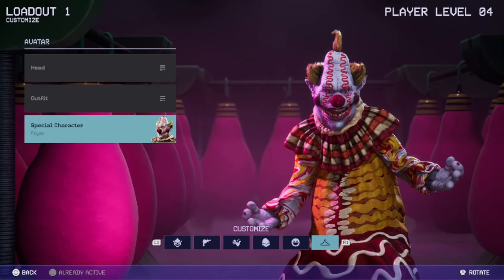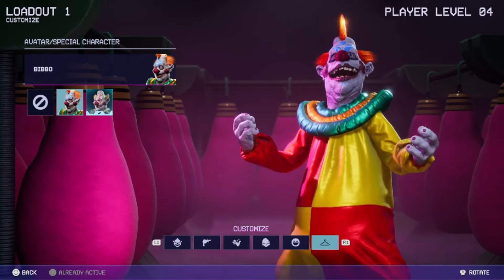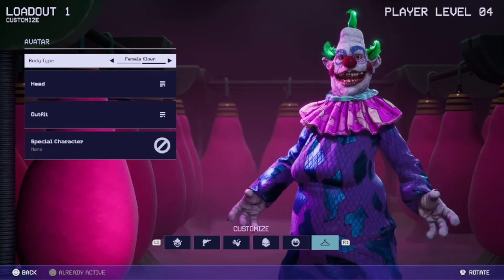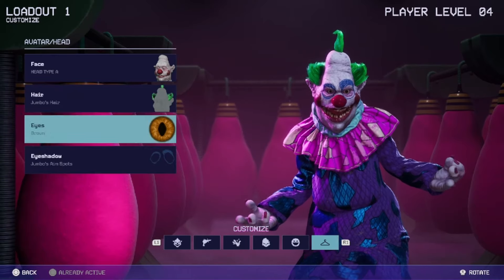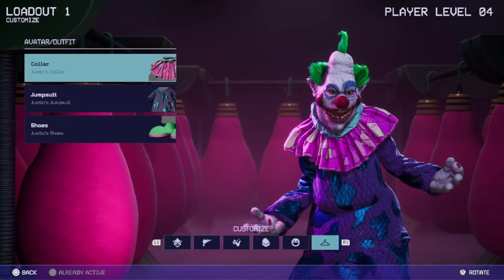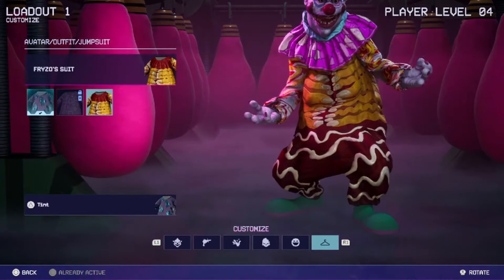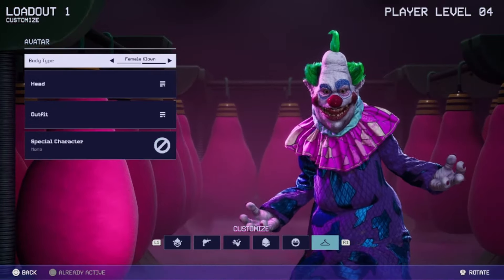Frizzo and Bibbo are special characters with no additional customization. But if I'm not on a special character, I can make it a male or female clown with different heads, different hairs, eyes, and eyeshadow — yeah, you need that eyeshadow. There are different outfits as well, and outfits are broken down into collars, jumpsuits, and shoes. There's more to unlock as you go along.